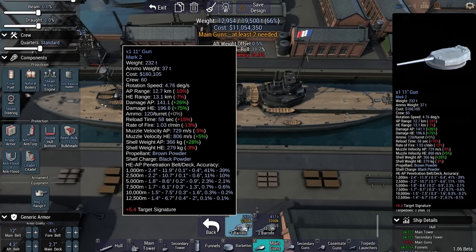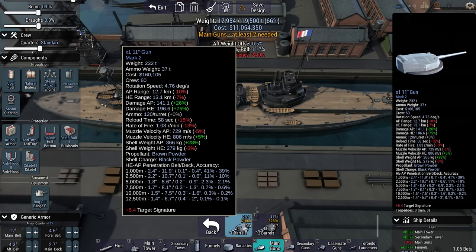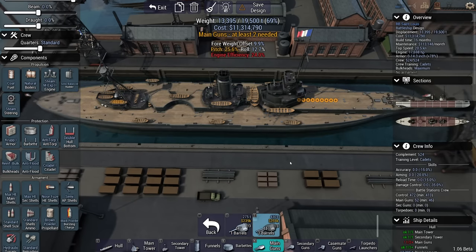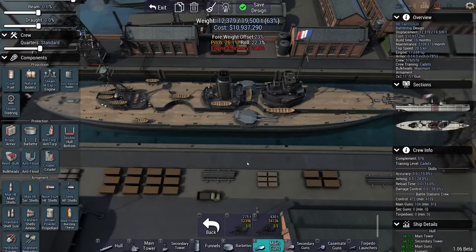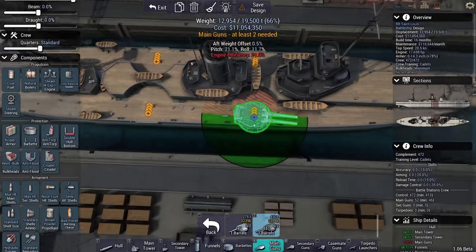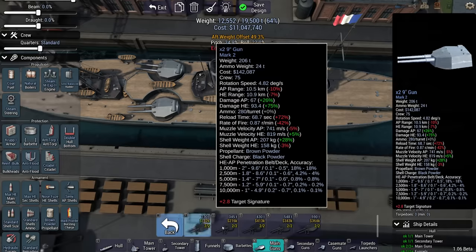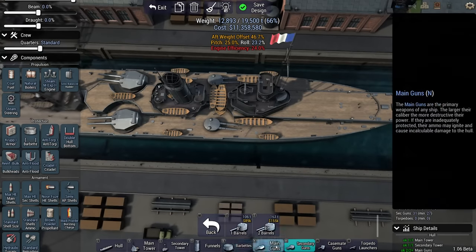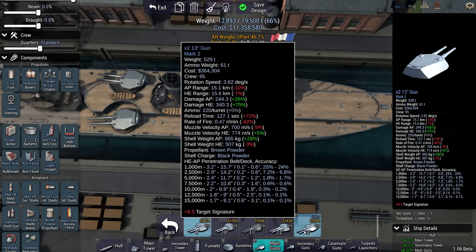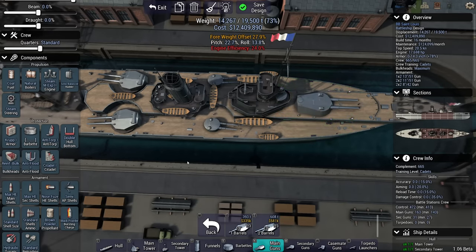Dual barrel or single barrel? The accuracy difference is negligible — I'm looking at 5,000-meter range, 2.1% versus 1.9%. Let me place 11-inch dual barrel side guns here. I can only have two — technology is keeping me from adding more. I'm going to add some secondary guns in this slot, because 8-inch guns are not to be underestimated. Since they're considered a separate turret anyway, I'm going to give the bow a double barrel 13-inch gun — if it's not going to be too heavy.